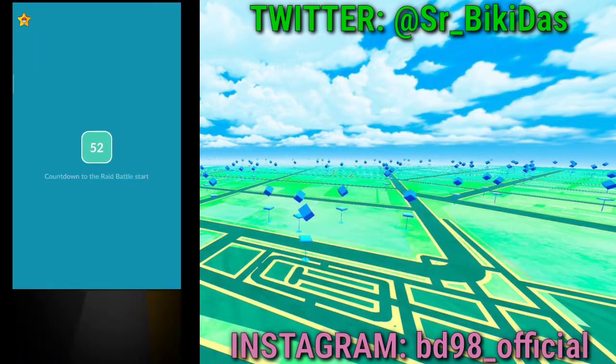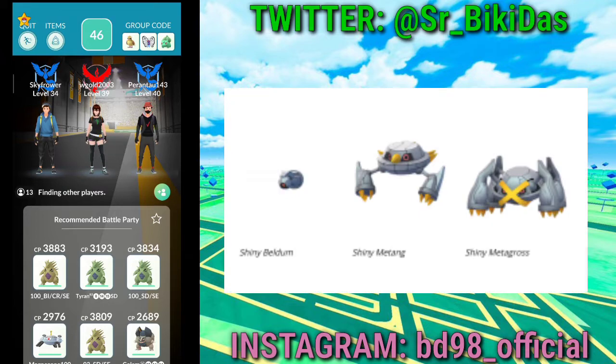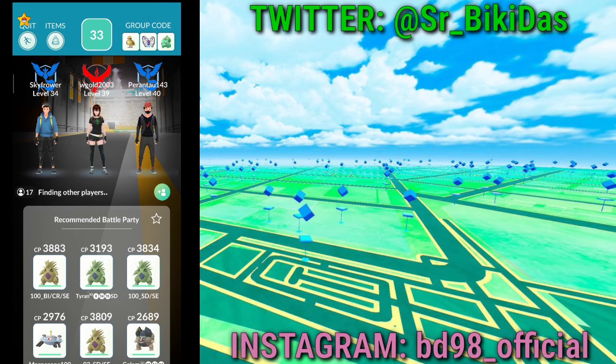The event runs from 11 a.m. to 5 p.m. local time. During this event, Beldum will be attracted to Incense alongside other featured Pokémon, and Metagross — the final evolved form of Beldum evolved during the event — will know Meteor Mash, a move previously only obtainable during the 2018 Beldum Community Day.